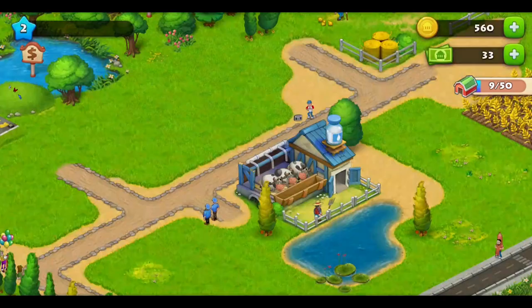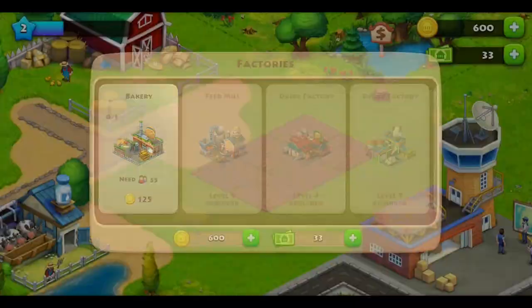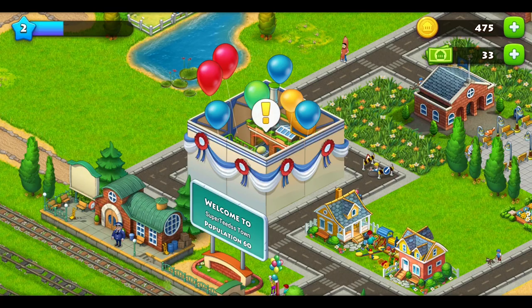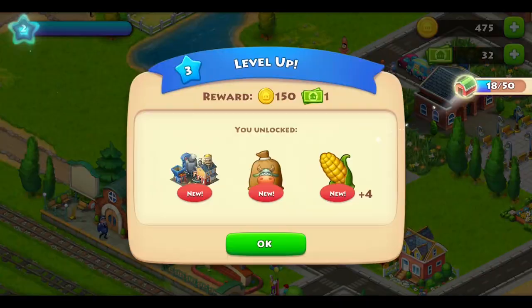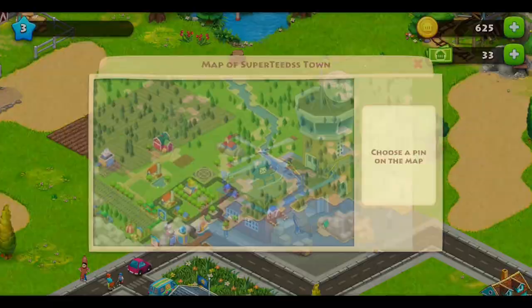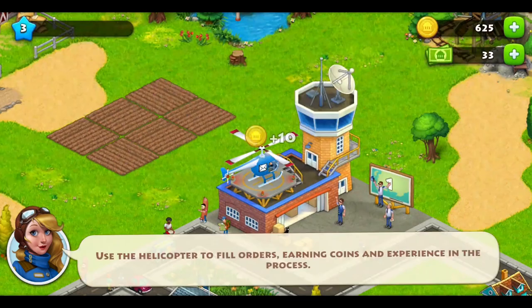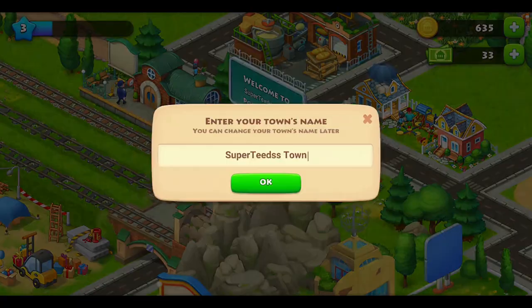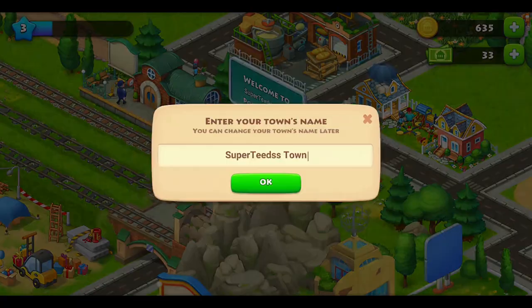Building houses will have more people at your town as well, and levelling up unlocks more things. A lot of this game is just waiting for things to be done. Because I'm so impatient, I just kept spending my premium currency that I got for free on everything, so I don't have any more. I have to wait now if I keep playing. You can use your premium cash on your coins, but they both cost money as well. You can add your friends and visit their farms — I don't have any friends, so I couldn't test this one out. No puzzles in sight.